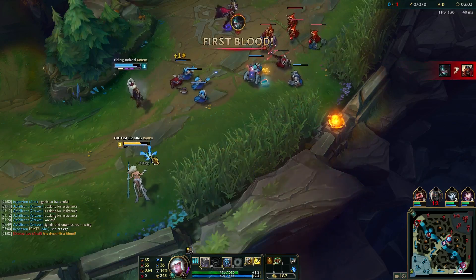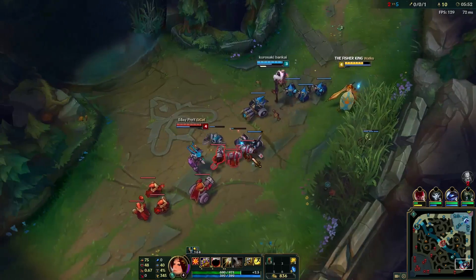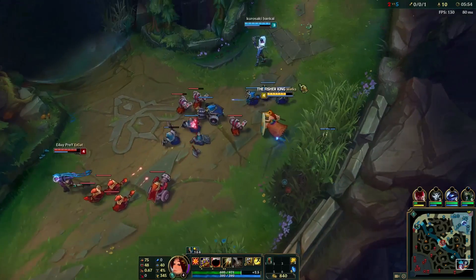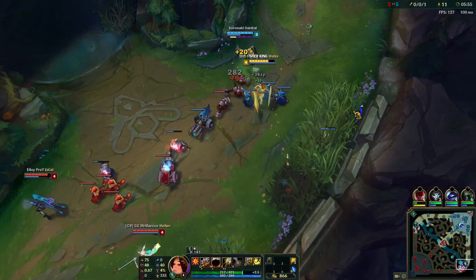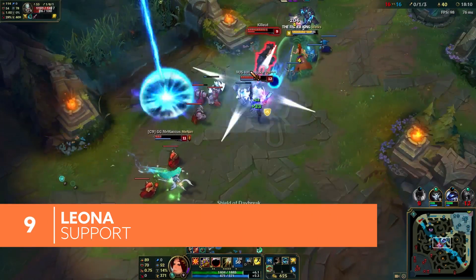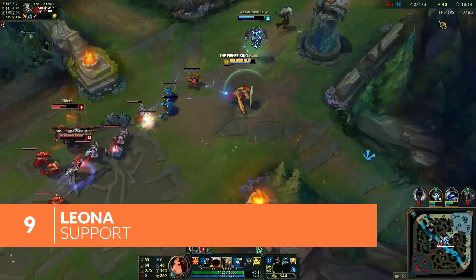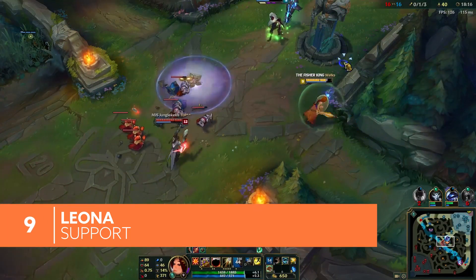ADCs would be nothing without their supports. These characters are arguably the most important in the game, responsible for everything from keeping their team alive to starting fights. And if starting fights is your thing, Leona's a perfect place to start. There aren't many champions more capable at crowd control, allowing her to engage on the enemy team and lock down their most powerful champions.